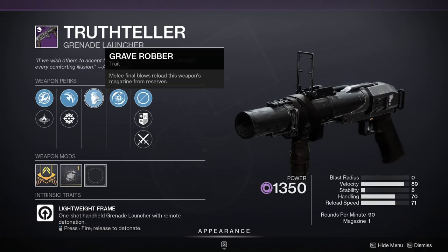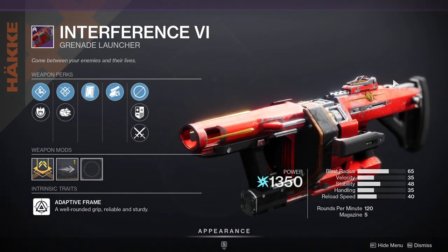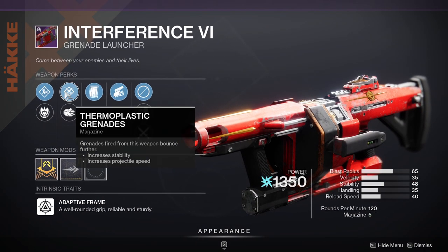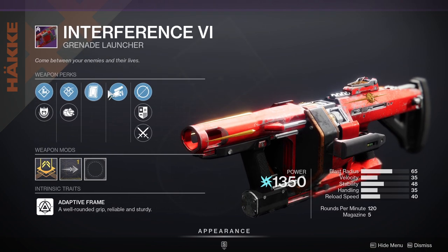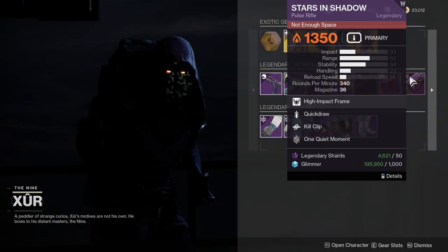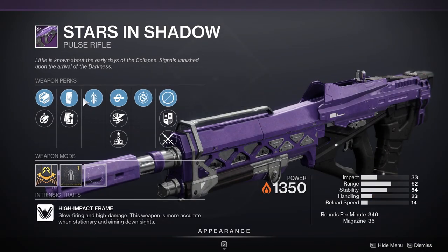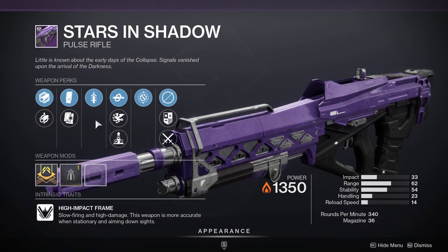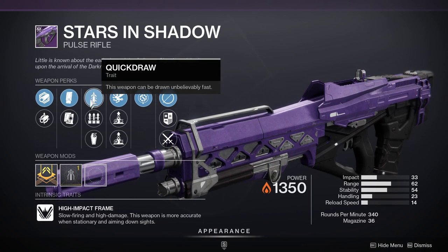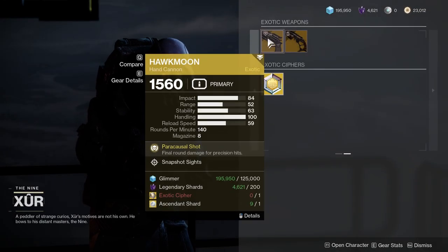My only issue with Truth Teller is Grave Robber — this could have been a better roll. Interference VI has Clown Cartridge which is nice, but Swashbuckler is terrible and it doesn't have Spike Grenades, so definitely ignore this one. Stars in Shadow had something change on me — the stats kept shifting — so I'm not sure what to make of it.